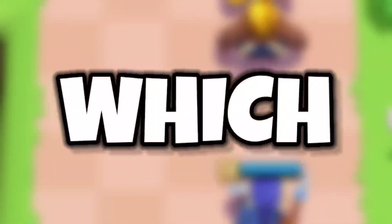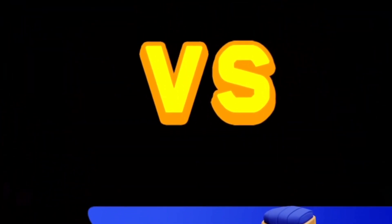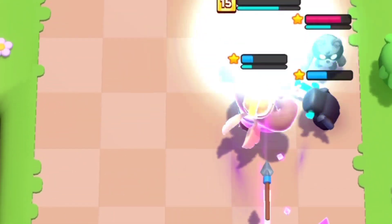There are even more changes to help players understand what will happen before battle starts. You can also see the league of your opponent as well as your own league, so you can know more about who you're facing.